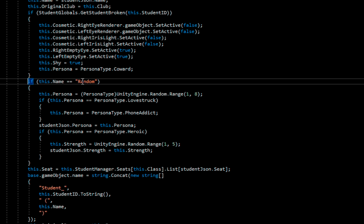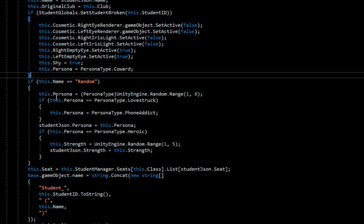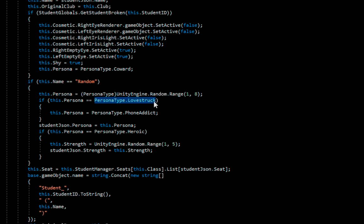If name equals 'Random' — so if the object from the script is named random — then the persona is going to be PersonaType of UnityEngine.Random.Range from 1 to 8. And if persona equals PersonaType.LoveStruck. Okay, so this is going to be an enum. People have said he doesn't use enums, so he's clearly using them here. He just doesn't use them in other places where he could.